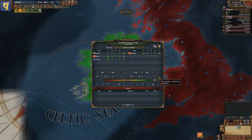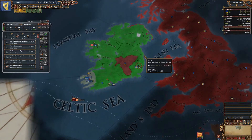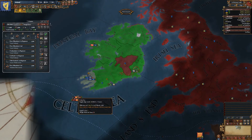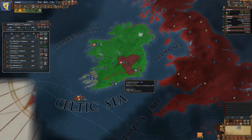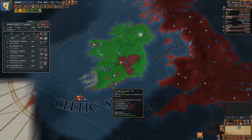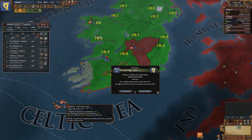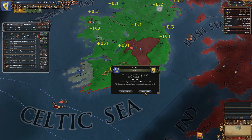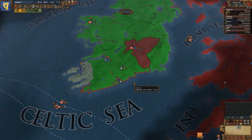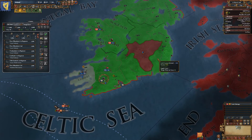They have seven transport ships. So assuming our vassals show up, we will outnumber them - that's a big if though, since Butler is three provinces away. There we go, Monster is coming and has two troops as well, which is nice - normally they've only been building one.